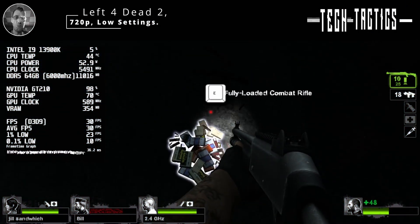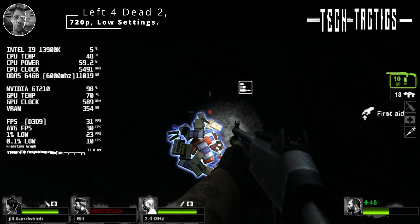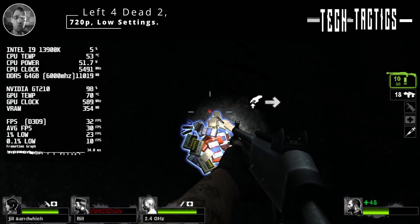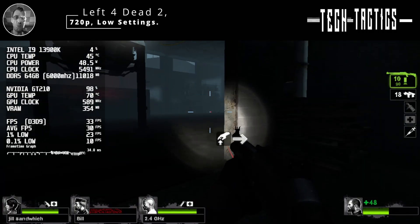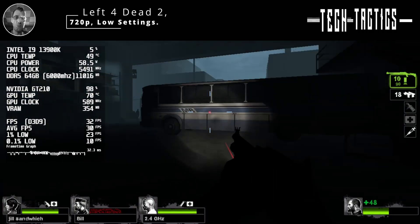Next up is Left 4 Dead 2, which was released back in 2009, making it one of the more recent titles we've put into the test today. Even though it's over a decade old, it still performs quite well at 720p on low graphics settings.